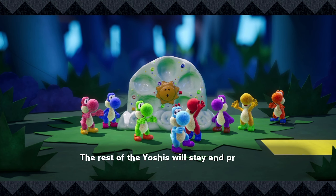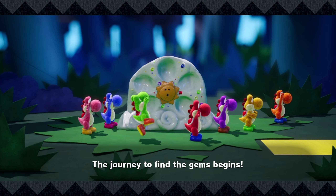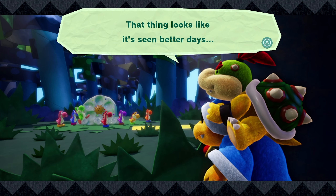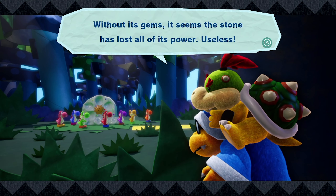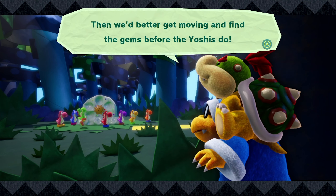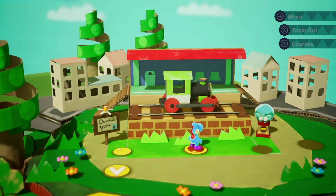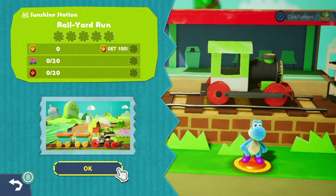Got the baby blue Yoshi! The rest of the Yoshis will stay and protect the Sun Dream Stone - it'll be safe and sound. Kamek spots the weakened stone and says they'd better get moving to find the gems before the Yoshis do. So we're gonna have Kamek and Baby Bowser on our tail this whole game. Alright, here we go - the first level, Rail Yard Run!